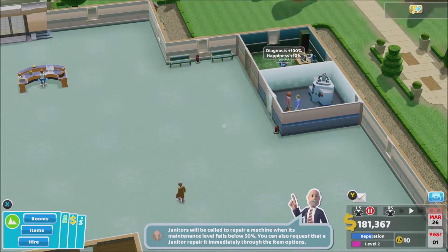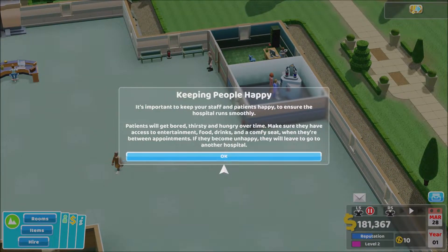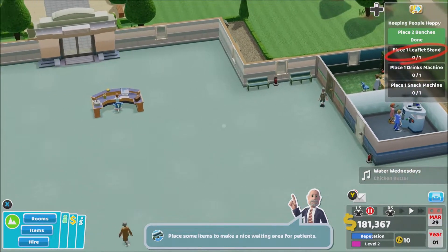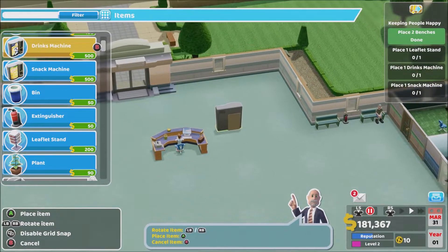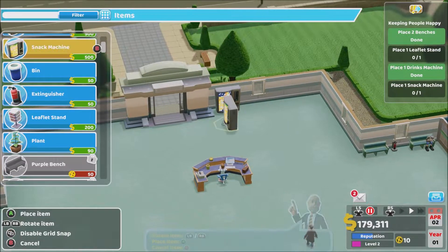Janitors will be called to repair a machine when its maintenance level falls below 50 percent. It's important to keep your staff and patients happy to ensure the hospital runs smoothly. Patients will get bored, thirsty, and hungry over time — make sure they have access to entertainment, food, drinks, and comfy seats between appointments. If they become unhappy they will leave for another hospital. Roger that! We'll get a leaflet stand, a drinks machine, and a snack machine.